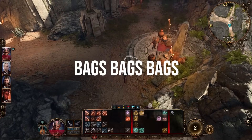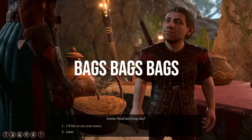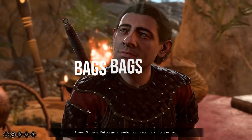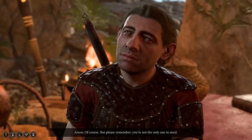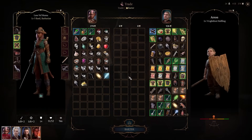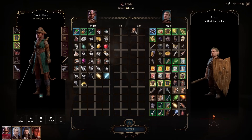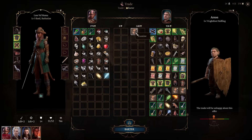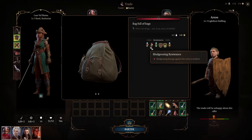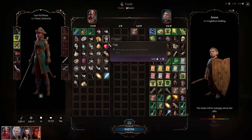The next mod I want to talk about is Bags, Bags, Bags. There's a lot of loot in this game — mostly everything is lootable or at least interactable. I'm very OCD when it comes to loot, and I'm very thankful for this mod. It gives you labeled bags for gear, scrolls, potions, grenades, dyes, quest items, crafting items, and so much more. I use it to keep everything organized in my inventory.